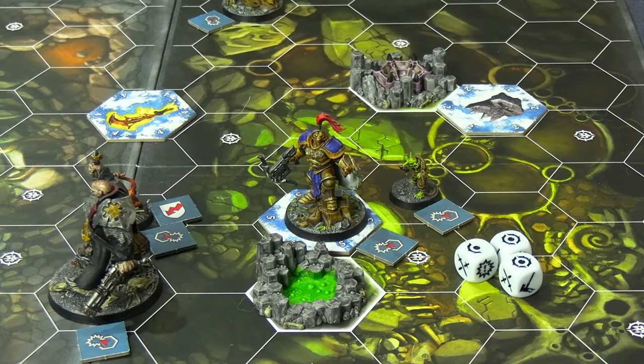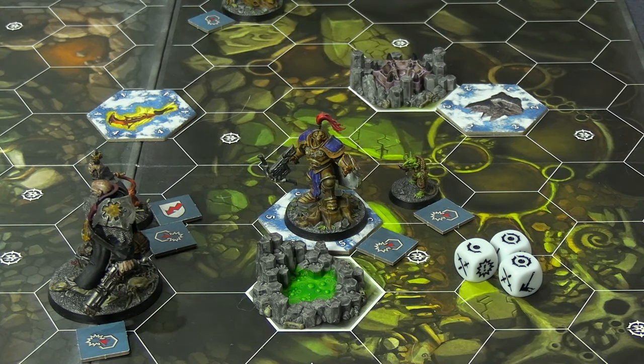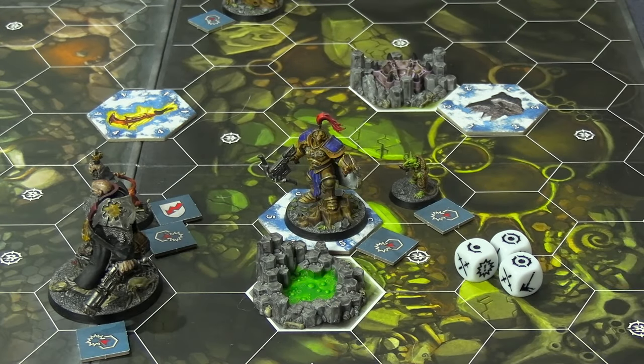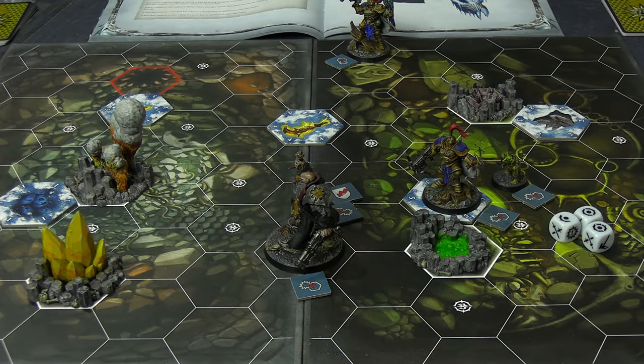Eagle Eye took the last activation of round one for the Farstriders, trying again to kill the monkey. His roll contained no successes whatsoever — single support and two double supports, all irrelevant. He's surrounded by enemies and can't just shoot, so unfortunately he fails twice in a row, bringing round one to a close.